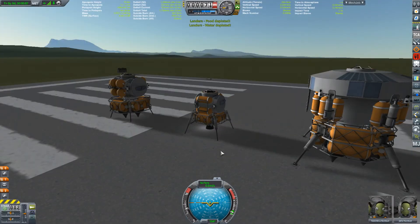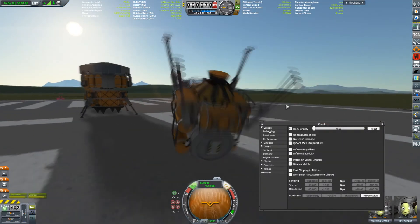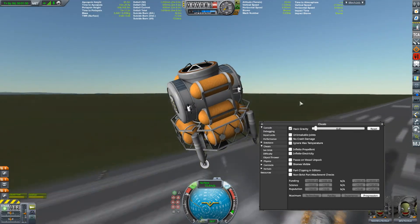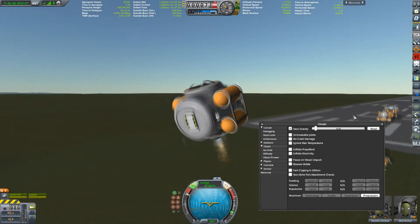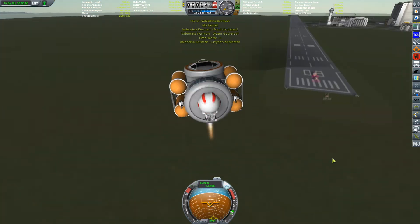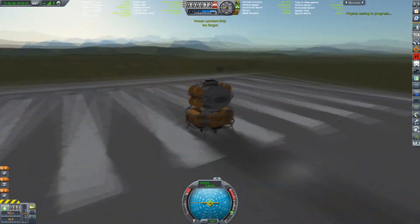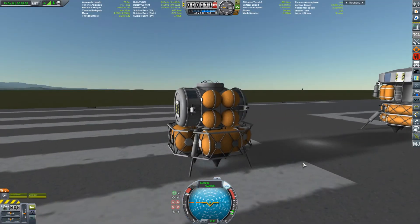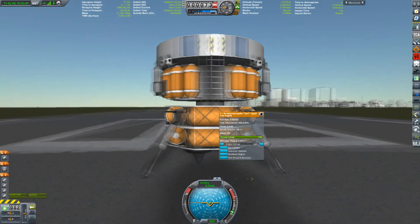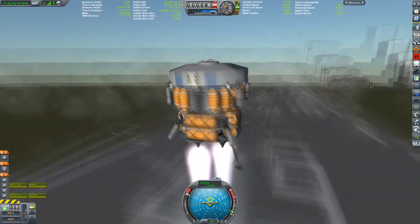Then we have three versions of the landers. This middle one here is a two-person lander — just a little gravity test to show you what it's like. That's just the spark engine on the bottom, fairly nice and simple, maybe a bit too strong. Here's the three-person version of the exact same one. And then this is the six-person, the heaviest lander — I absolutely love these.